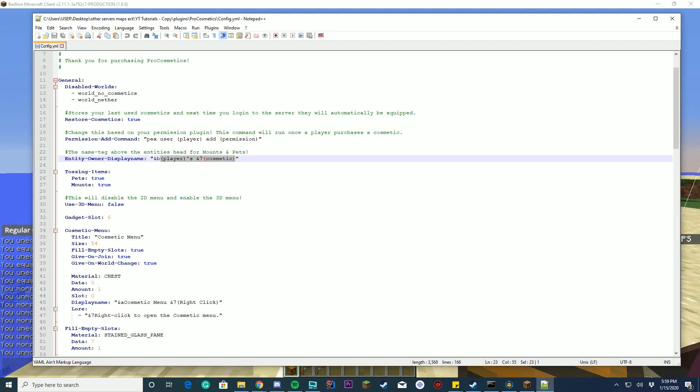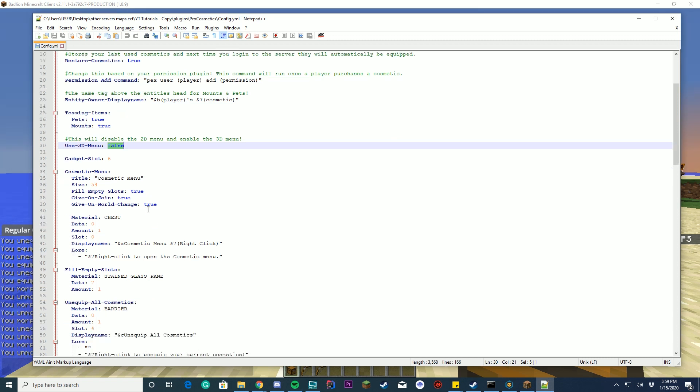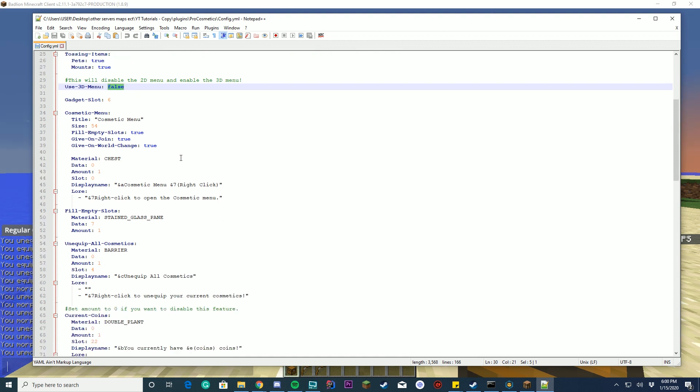You can get custom mounts and pets for the heads and entities and stuff, and you can set their display names. So if you have a rank or tab menu that messes things up sometimes, you can set that here. You've got tossing items — can you toss the pets and mounts? Should you use a 3D menu? This is a pretty cool one, which would open up in-game. I will not be trying that out in this tutorial, but you can do that if you want. I may do a separate tutorial on how you set that all up.